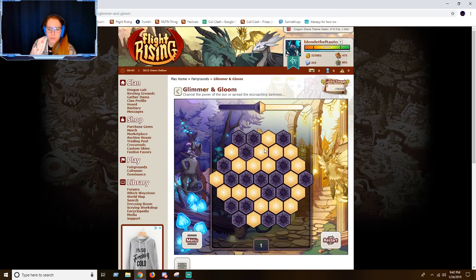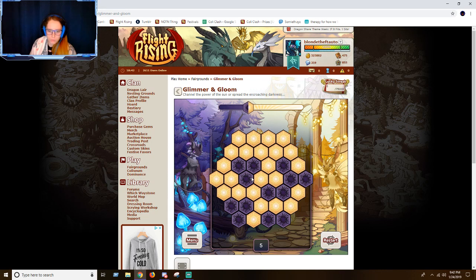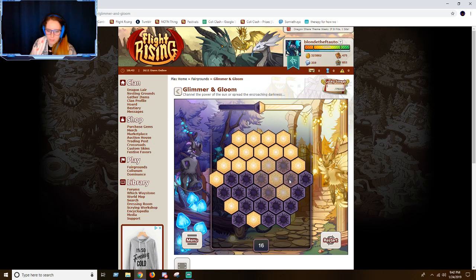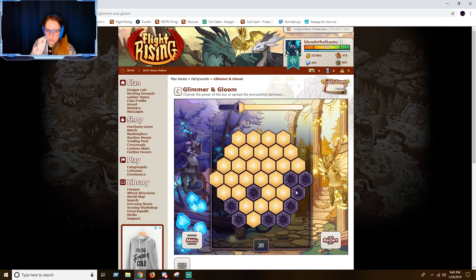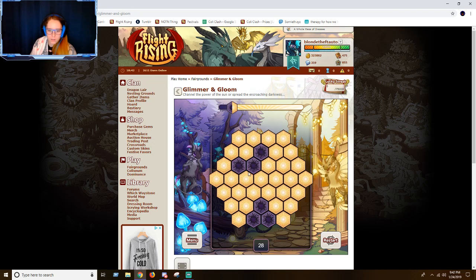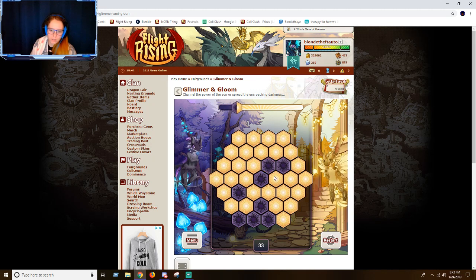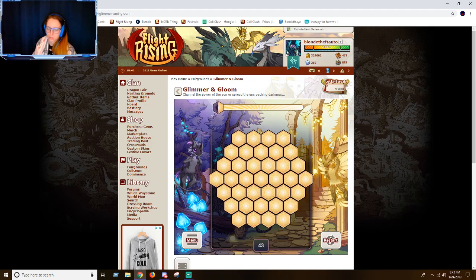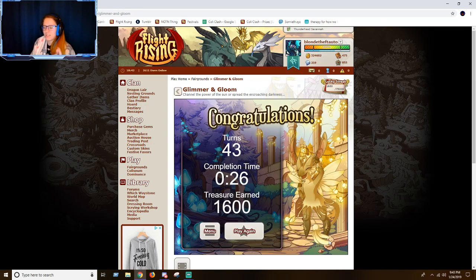I can go hard mode and get it done really, really quickly — it just bores the hell out of me. Let me finish it here and I will show you why it interests so many people. I do have a tutorial that I hand-drew on grid paper of how to complete Glimmer and Gloom. You get 1,600 treasure per game, and that adds up fairly quickly. However, that's only 75,000 treasure max.